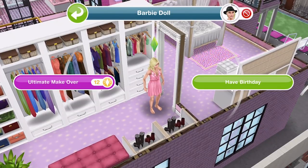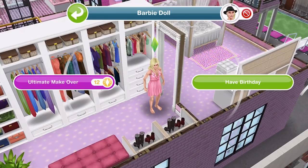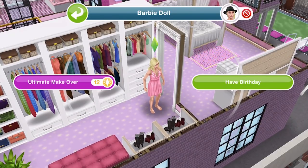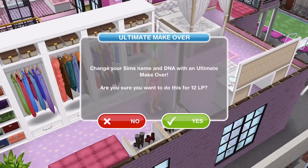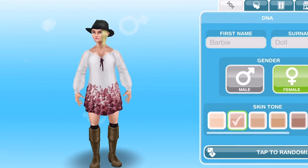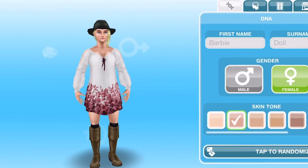Generally, if I don't like a sim I would just delete them and make a new one. But if you do want to use the Ultimate Makeover, you just click on the sim, click on Ultimate Makeover, and it will ask you: 'Do you want to change your sim's name and DNA with an Ultimate Makeover? Are you sure you want to do this for 12 LP?' If you click yes, it will take you into the create-a-sim menu that you get when you very first start.